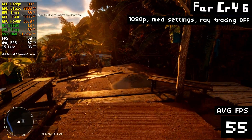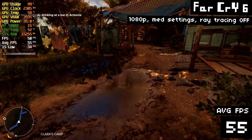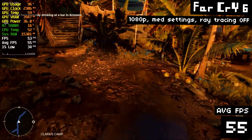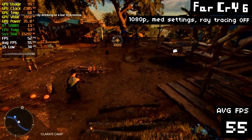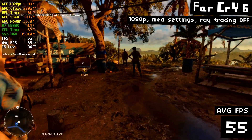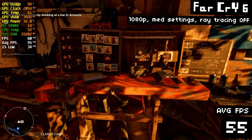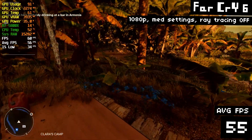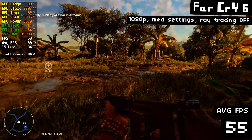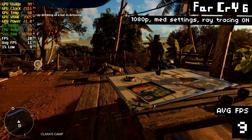Let's jump ahead to something more modern — Far Cry 6, which came out in 2021. This game is on my backlog and I've played it a bit; I love the Far Cry series and this one looks really great. Running at 1080p medium settings without ray tracing, we get about 55 FPS. So just like in Shadow of the Tomb Raider, the RX 6400 can obviously play some really nice-looking modern games at good frame rates, providing you're okay with 1080p and medium settings — which you should be if you're only spending $160 on a GPU. Anyway, let's turn on those ray-traced shadows and reflections and... wow, that's freaking terrible.